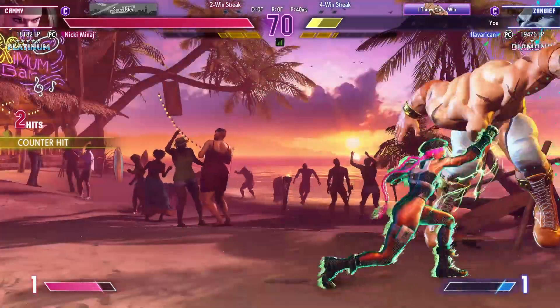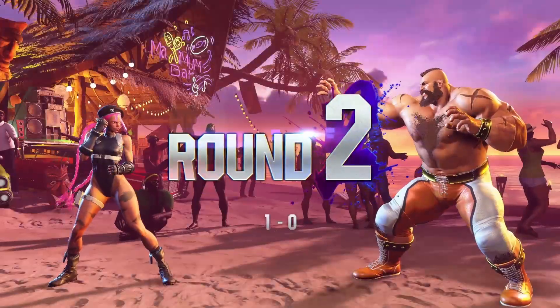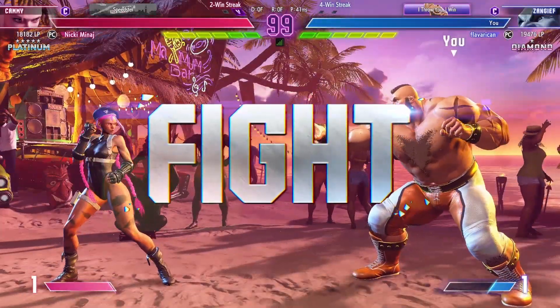If they can't escape this rock-solid corner prep — player one picks up the first round. That'll give them a psychological advantage.